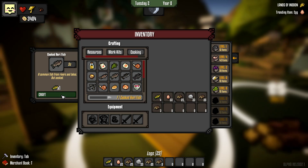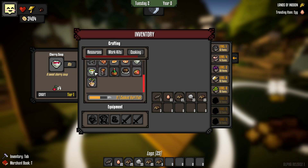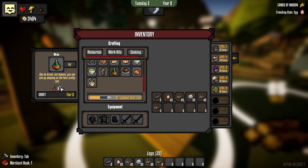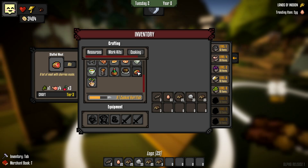Worry fish. Cherry soup is just cherries. I need the things for the beer - cherries for the wine. Eggs, flour and mud for the dirt cake. Plant fibers, raw meat and cherries for the stuffed meat.